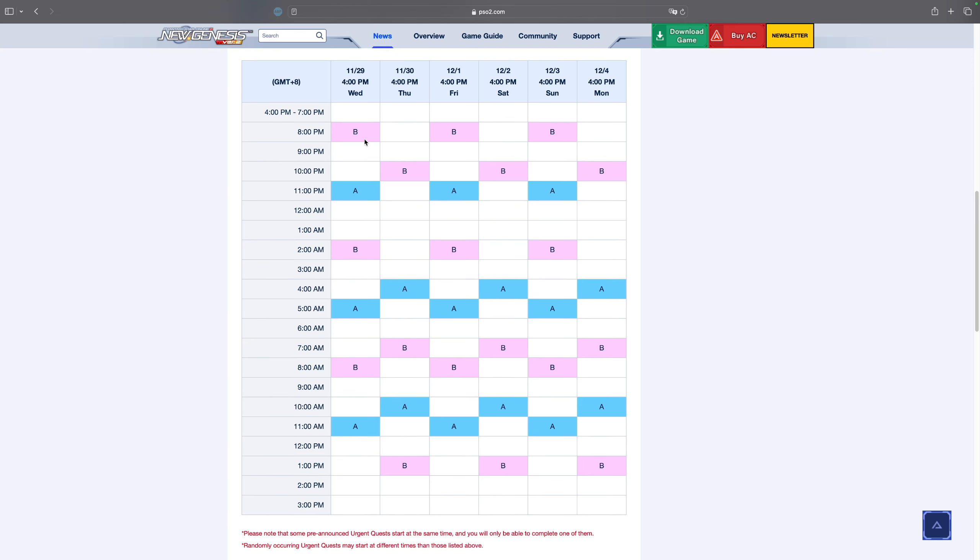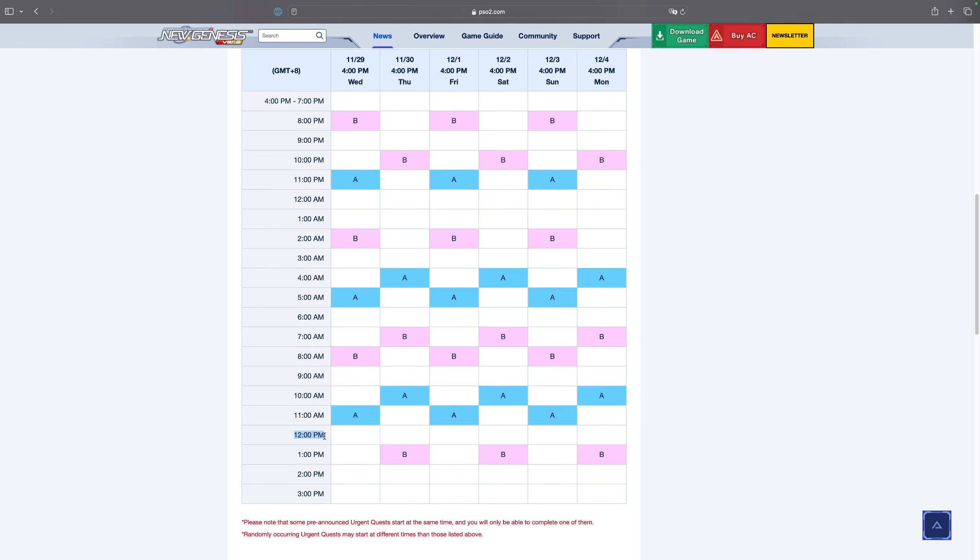Do keep in mind that these are just the scheduled urgent quests — there are unscheduled ones as well. As you can see, from my noon all the way to 9pm there's a 9-hour window with nothing listed. But it just so happens there were a bunch of unscheduled urgent quests that actually happened within that window. So just because the schedule shows no urgent quest in a time period does not mean there is zero chance of one happening.